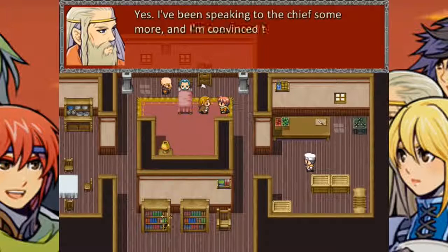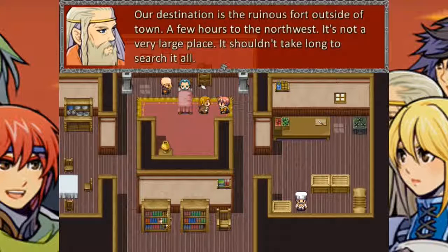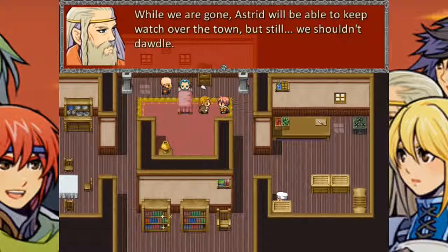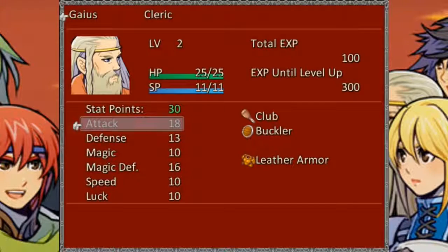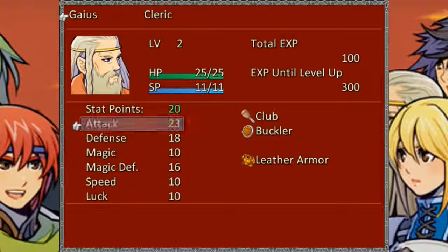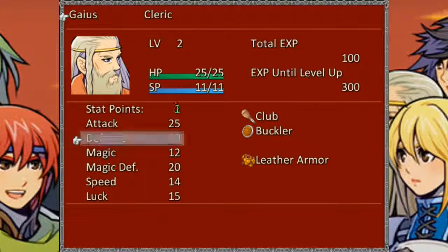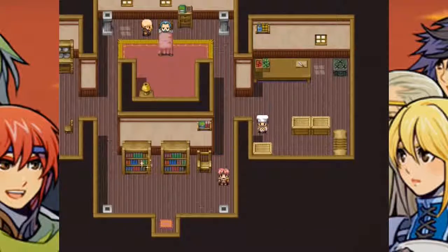I'm ready — are we leaving right away? Yes, I've been speaking to the chief some more and I'm convinced there's no time to waste. Our destination is the ruinous fort outside of town, a few hours to the northwest. It's not a very large place — it shouldn't take long to search at all. While we are gone, Astro will keep watch over the town. Understood, let's get going. Gaius has joined your party. Cool. I have to give him stat points too. Yeah, I don't think you can unassign points either.